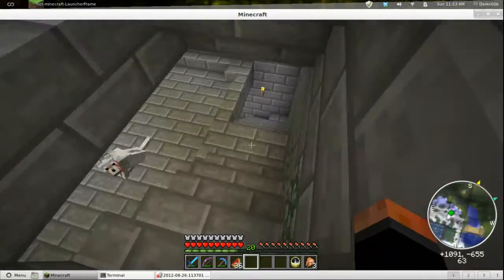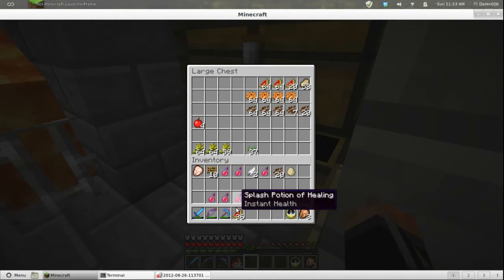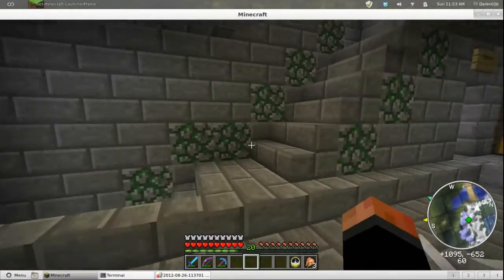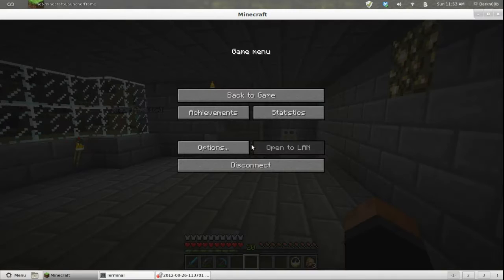I'll show you where my little donation hut is. I hadn't seen a place anyone had built yet for people to make donations. If you remember from some of my older videos, I had a zombie spawner — they sometimes drop iron tools and helmets and that sort of thing. So now we're going to go to spawn.